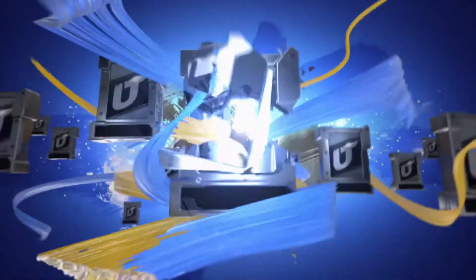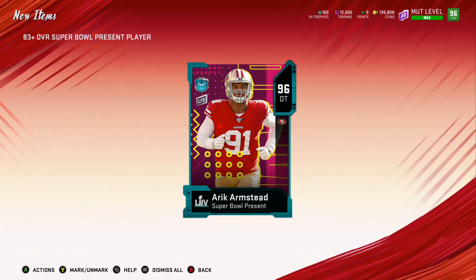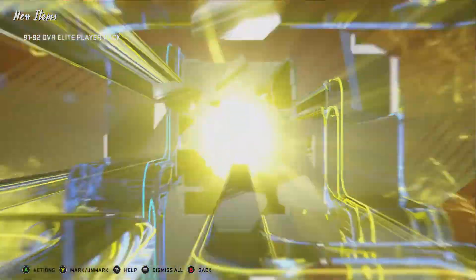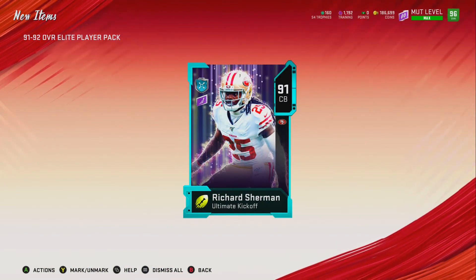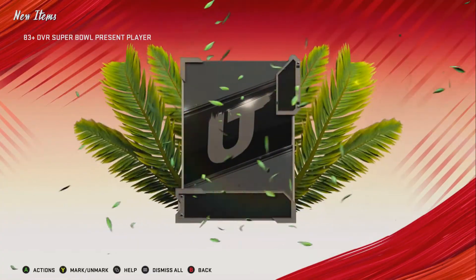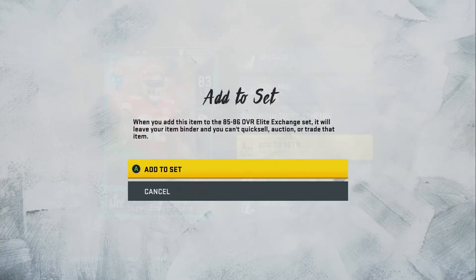There's my second Eric Armstead — ended up pulling three. I'm going to keep one and sell the other two today, then buy some training and try to pull that Tyrant. Since I started this method two days ago, my best pulls have been the limited cards, but I also pulled Richard Sherman — that card was going for 300k when I pulled him — and Deion Sanders MUT 10 card, which was also going for around 300k.